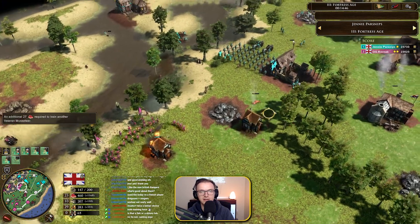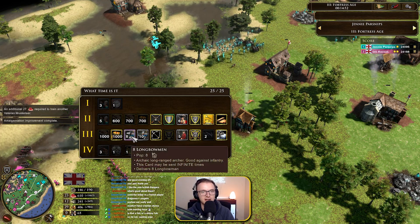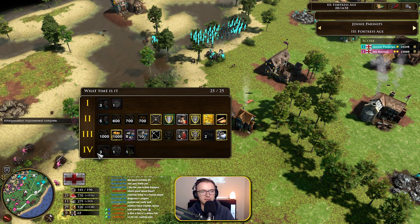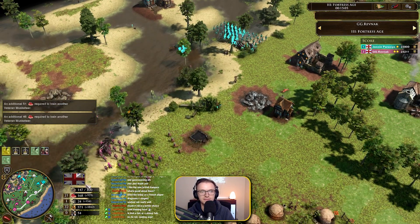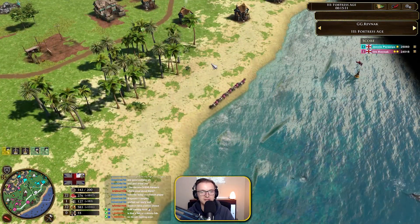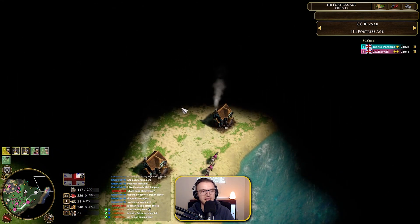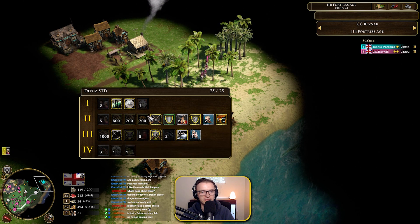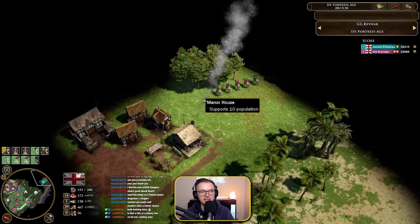Jenny still producing Musketeers, that's all he wants to do. We do see a bit of aggression here on the houses on the outskirts of the map. A cheeky little raid here coming in from Jenny, trying to pick off some vills, but luckily Revnac has it covered. Now, Jenny does have the good old eight Longbow unlimited card available. Some people say that card's crazy strong, some say it's okay — I think it's quite a big card especially if you stay Age 3 for a while. And Revnac does not have it — he's gone for the actual anti-water deck.